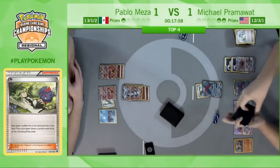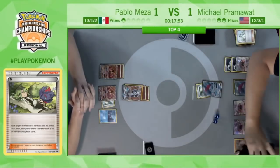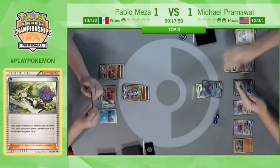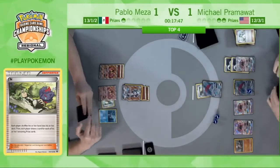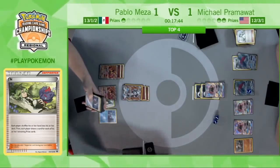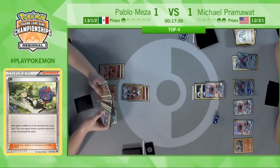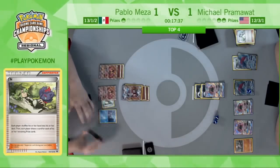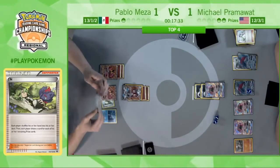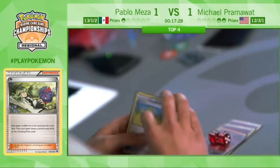Pram putting himself to two as well — let's see what the draws are for Pablo. All eyes are on this draw. Max Elixir — it's not really what he wants. There's the retreat to the Tapu Lele — 120 damage thanks to Energy Drive and those two Double Colorless energies. Tense moment — top deck is a Fighting Energy. That is not what he needs. If it was a Strong Energy, it would have been game.